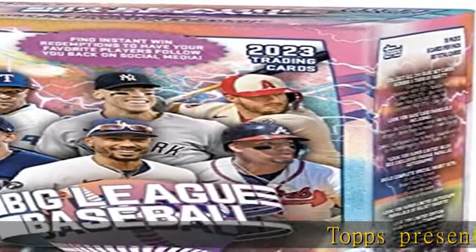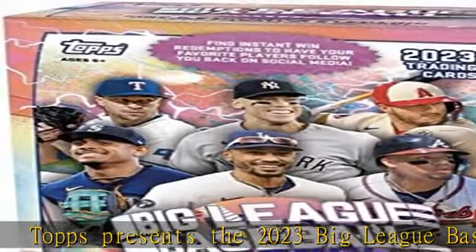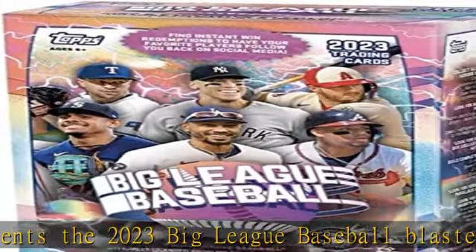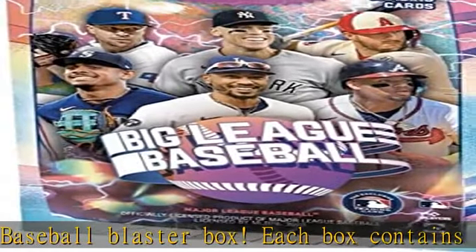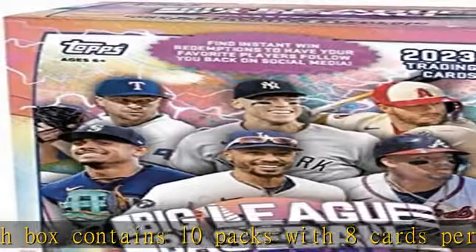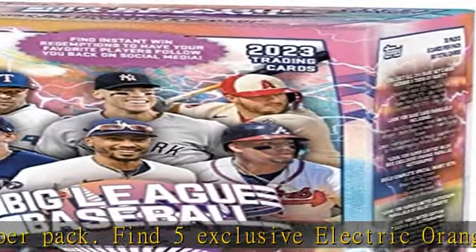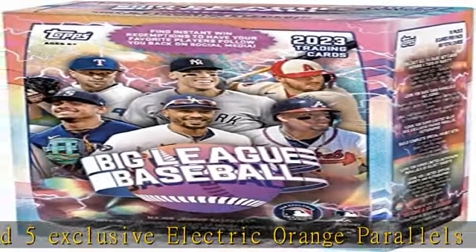Topps presents the 2023 Big League Baseball blaster box. Each box contains 10 packs with 8 cards per pack. Find 5 exclusive electric orange parallels inside. Find instant win redemptions to have your favorite players follow you back on social media. Check the description to get this product today at the best price.